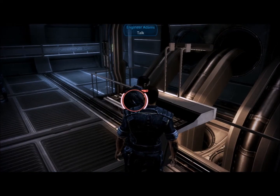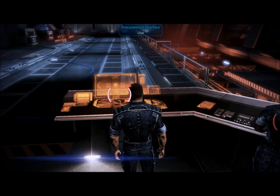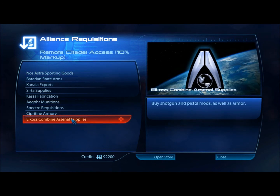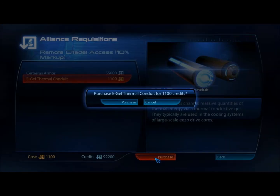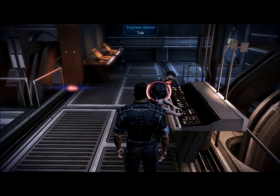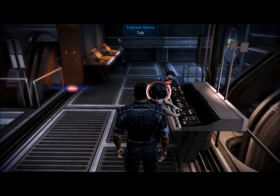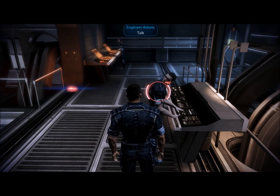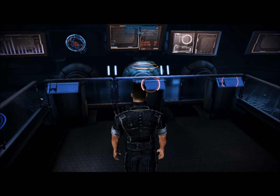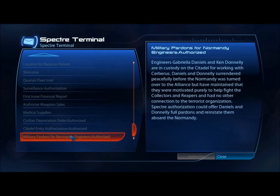The last quest available starts with Engineer Adams. To speed the process of purchasing this item, you can use the Procurement Interface. Returning to Adams will not provide you with a reward immediately — instead, you will receive Reputation and a minor War Asset after completing a couple of missions. If you are having issues starting this quest, return to the Spectre Terminal and authorize Military Pardons for the Normandy Engineers.